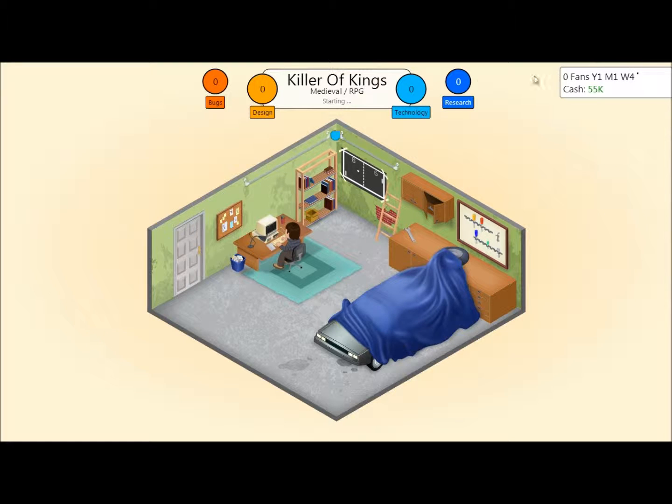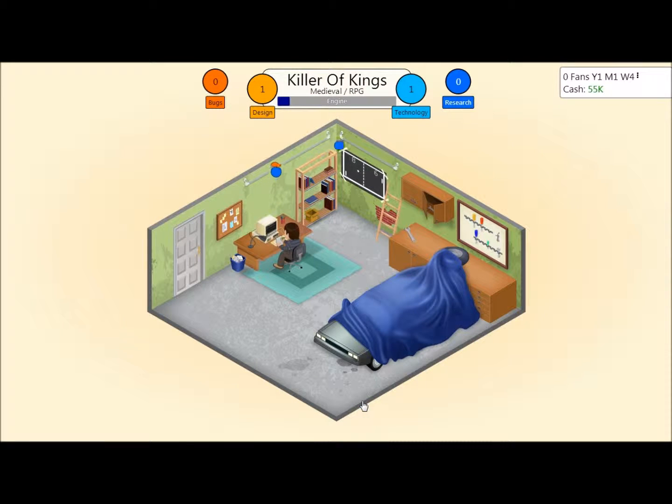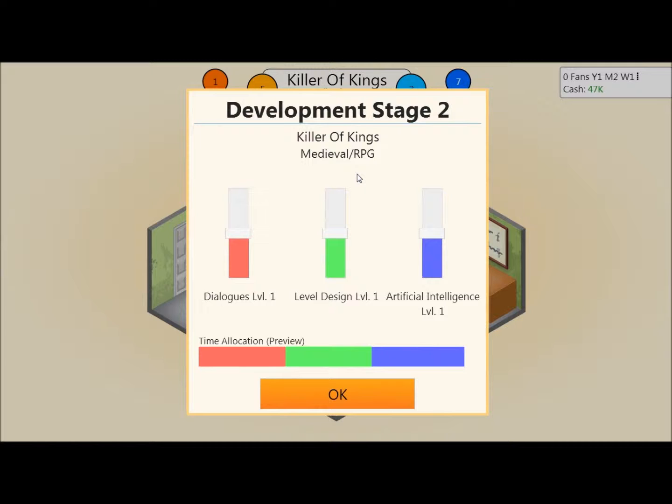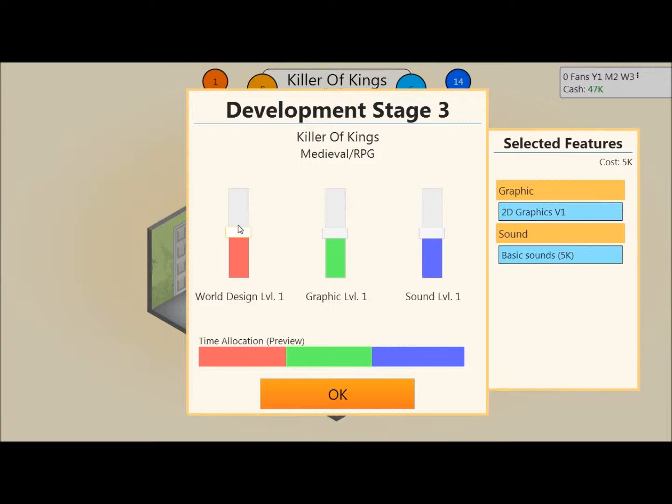Right, looking at the engine settings — I want a good engine, good gameplay, good storyline, and some role-play elements. Engine quite good, gameplay full. As you play along you get research points and also design and technology points. Dialogue — not really needed. Level design and AI — a bit. World design — great, no world design. Graphics and sound — yes.